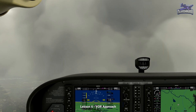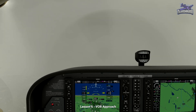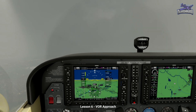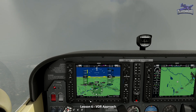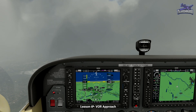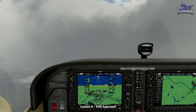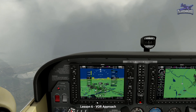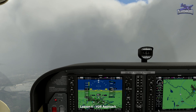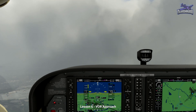To look at the VOR approach, we start in flight on our way to intercepting the course 047 towards Manchester VOR MCT. The approach chart shows we're looking at the Manchester Runway 23R VOR approach. Manchester is frequency 113.55. Click PFD and set Nav 1 to NAV1 to show the VOR needle and DME distance.